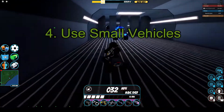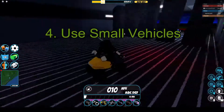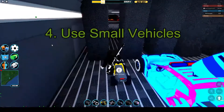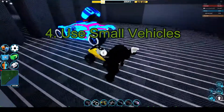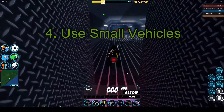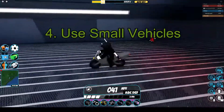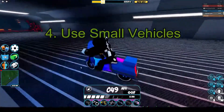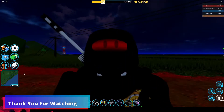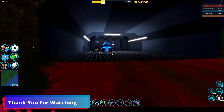Finally, you can use some small hitbox cars. What cars do these include? Well, this includes the ATV, the dirt bike, the patrol, and the boat bike. And so those are all the ways you can enter criminal base.